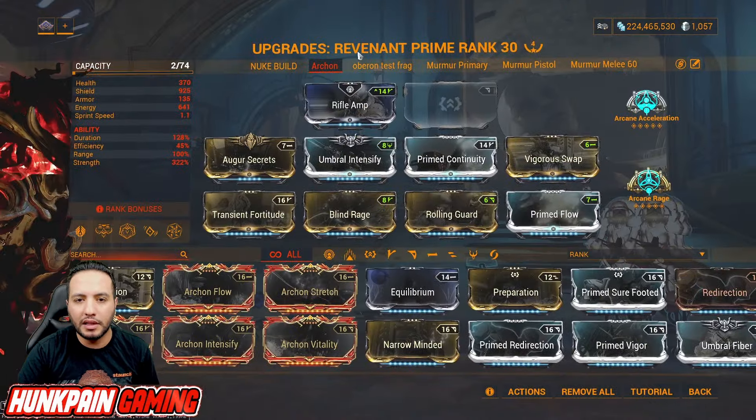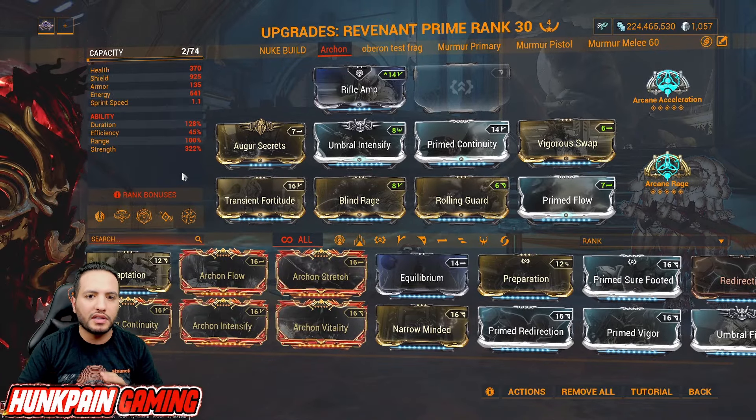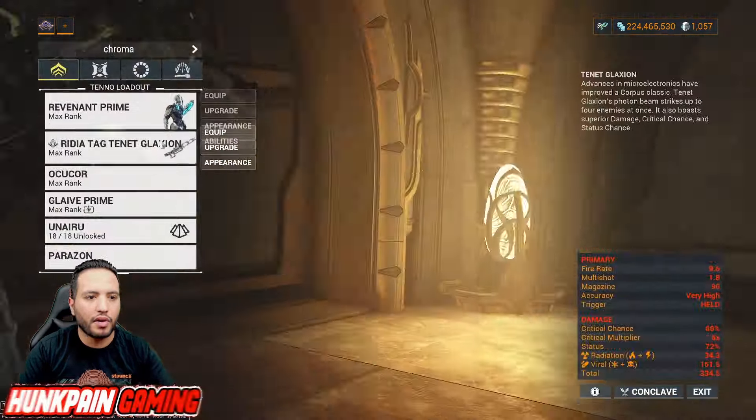Revenant Prime build — you can do this in any Warframe, it doesn't have to be a Revenant. Rifle Amp, Arcane Acceleration, Arcane Rage, and any helmet ability you want. I'm just going to give you a couple examples here and there.